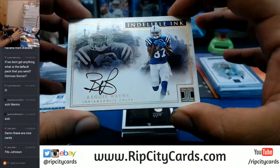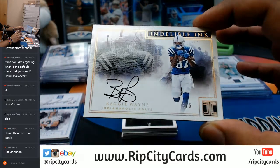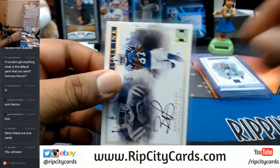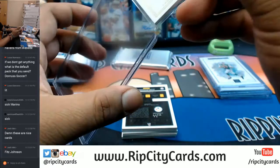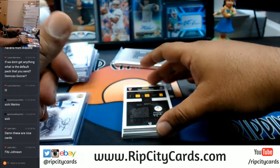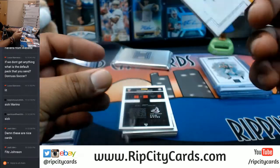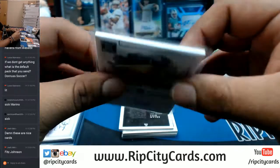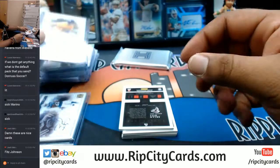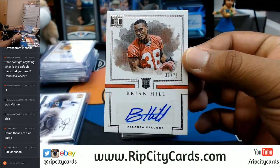For the Colts, three out of five — Reggie Wayne. That is sick. Gonna take a picture of this too — this stuff is nice. And you know where he went to college. For the Steelers, TJ Watt, 13 to 75 — that's a good card. Coming up for the Falcons, Brian Hill, 31 of 75 with the auto — Falcons getting a hit.